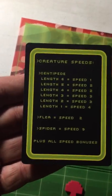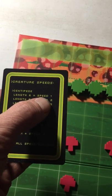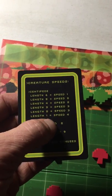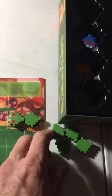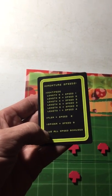The card tells you how many segments you have — so if your length is six, you have a speed of one. So he'll start arranged like this, with the rest of those pieces off the board. He'll be slow according to the card, and as you bust up different segments, the speed gets quicker.